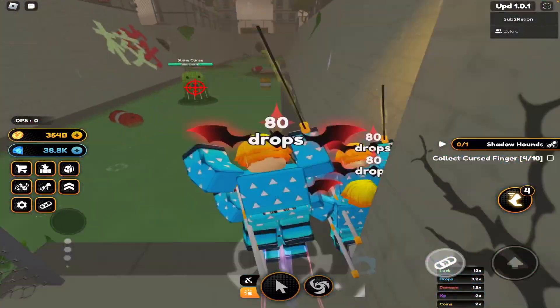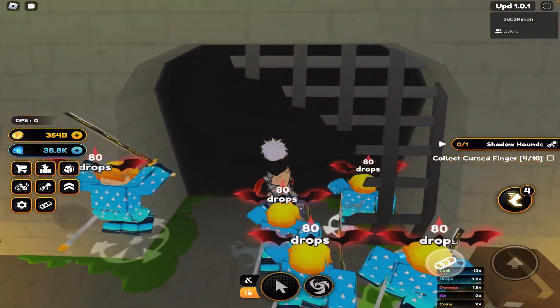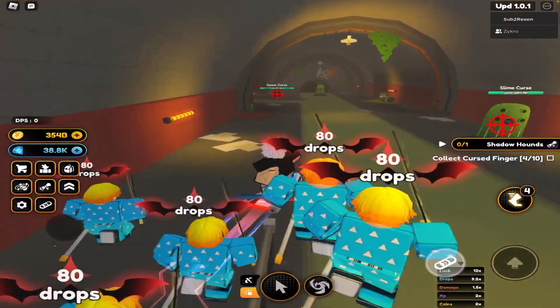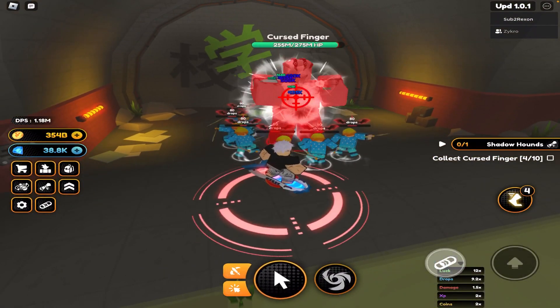You also need like five million DPS. Once you complete the Curse City quest and you've got five million DPS, you're gonna go down here, then take a right, then take a left, then go in here — you teleport because you go in the sewers — then go straight and take a left.